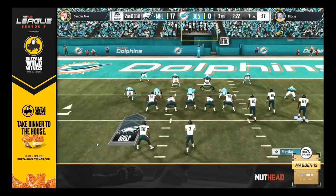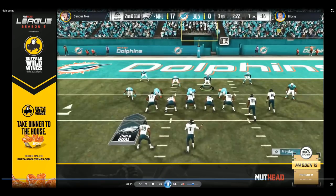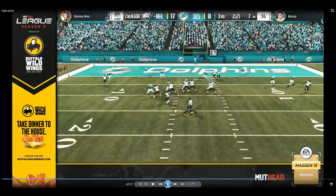I just saw him run this setup a few times. I thought it was a really smart setup and I just wanted to showcase it in this video. So if we roll it a little bit, you can see we're in the Gun Bunch formation — he motions out Randy Moss. The play he's running is called Verticals. He motions out Randy Moss on the wheel route, and that's really the primary thing to notice: Moss is going to be running that wheel route into the corner of the end zone. That's really your first high point read.